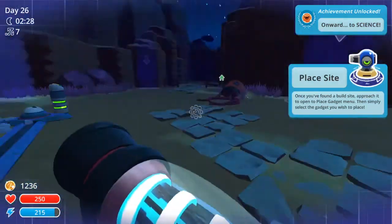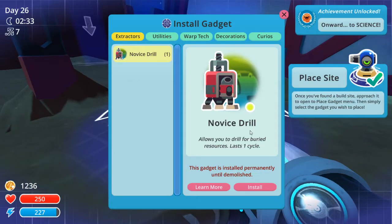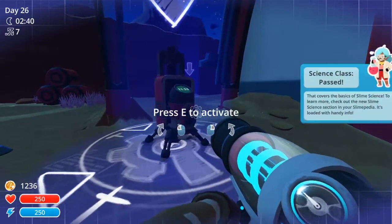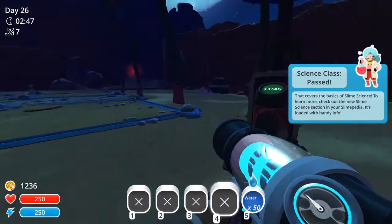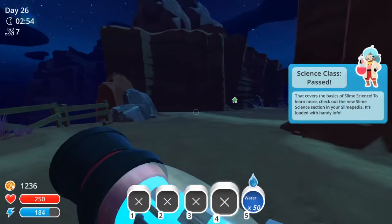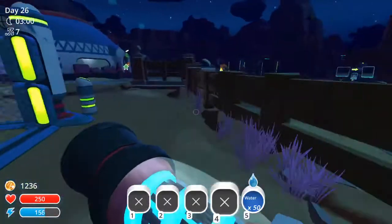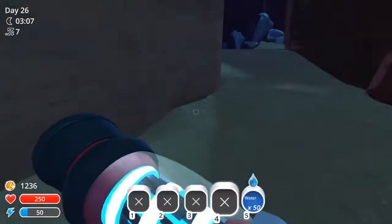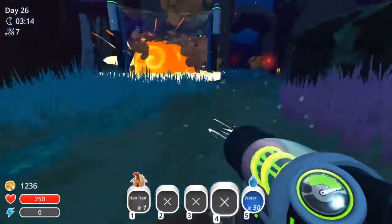Wait 12 minutes and we're good — got it! Let's go get some tabby plorts. A slime science class that covers the basic science — learn more, check out the new slime science section of your slimepedia, it's loaded with handy info. Alright, maybe chickens will just self-populate in that area — I'm not sure. But anyway, I'm venturing out to get an area of chickens that populates. Getting little baby chickens in there would be kind of nice too. We don't need carrots but why not.